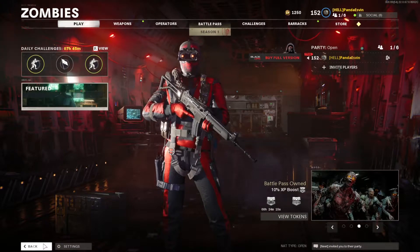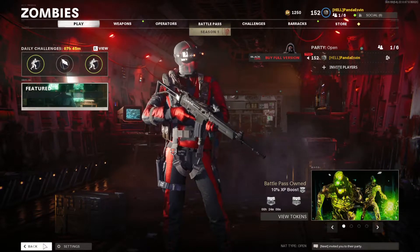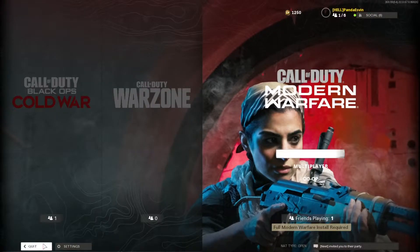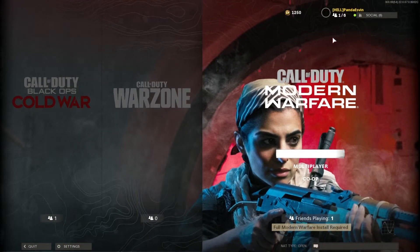I'm making this video because a lot of people can't join their friends to play zombies lately. They all get this error code, and I think I figured out how to fix it. Back out until you see this screen, and either you or your friend will send an invite to the other person while you're still on that screen. When you accept, it should let you join the party.